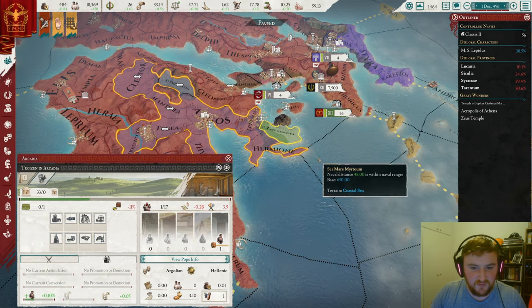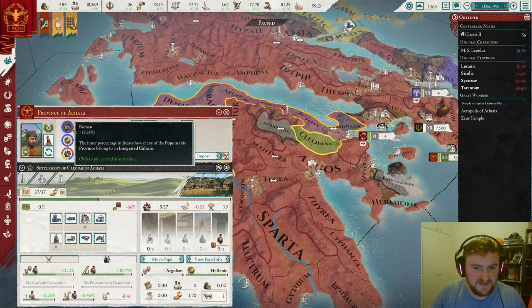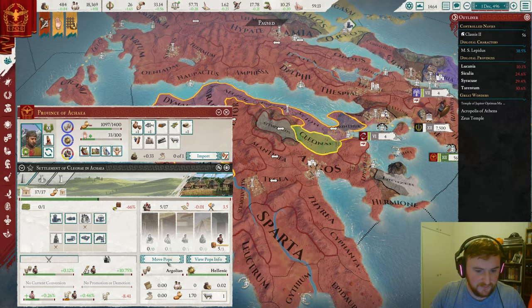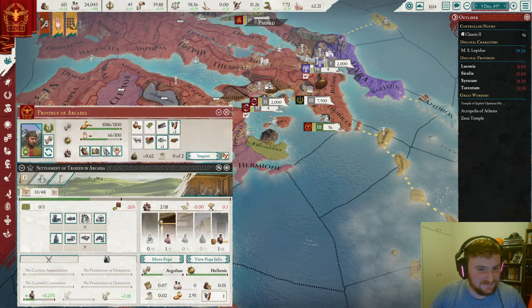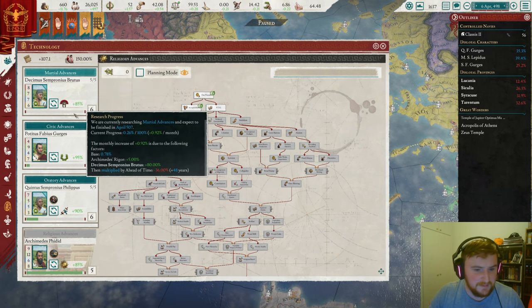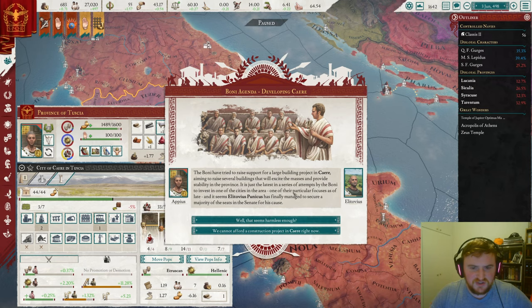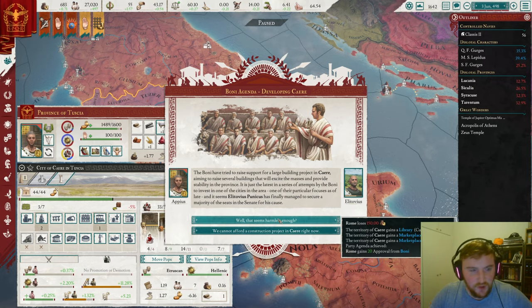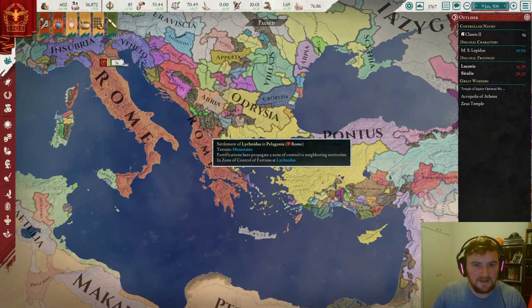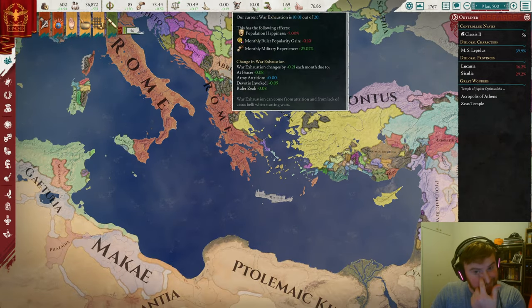Once we've got a few more Roman pops I'll have a look at moving a few around. There goes Troizen as well — very nice. We've just taken Theological Colleges — 150% research efficiency. How far ahead of time are we? We're already 48 years ahead of time, so I think tech-wise we're doing quite well. We just got this amazing agenda from the Boney — 150 gold, two marketplaces, a library, and 20 approval. That is absolutely fantastic.